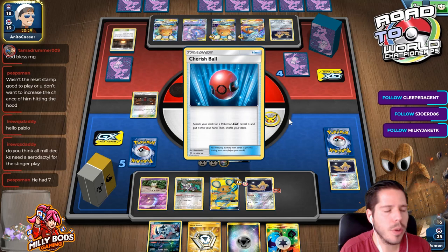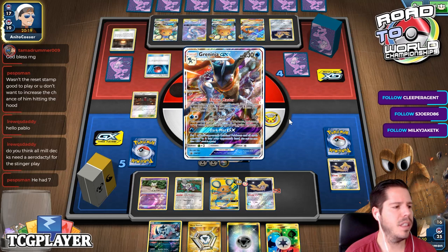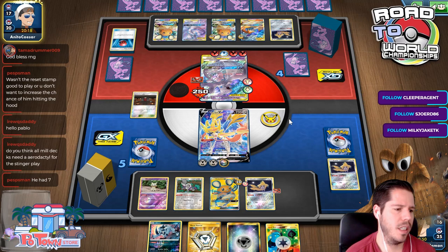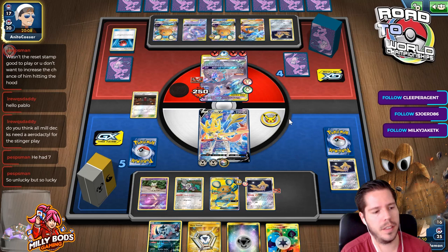Do you think all Cinccino Milotic decks need Aerodactyl for the Stinger play? Aerodactyl just slows it down by one turn. It's definitely good, but the most successful Cinccino Milotic build was the least teched-out version — it didn't have Wulfric and it didn't have Aerodactyl. So unlucky, but so lucky. Sometimes we get lucky, sometimes we get unlucky.